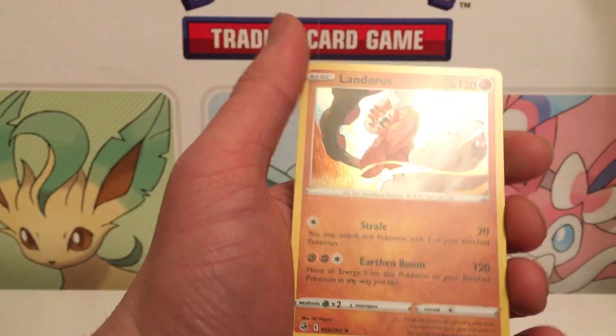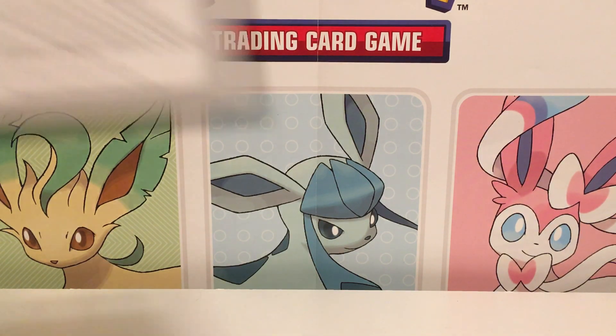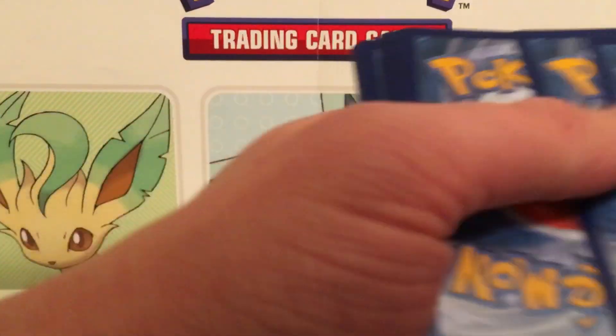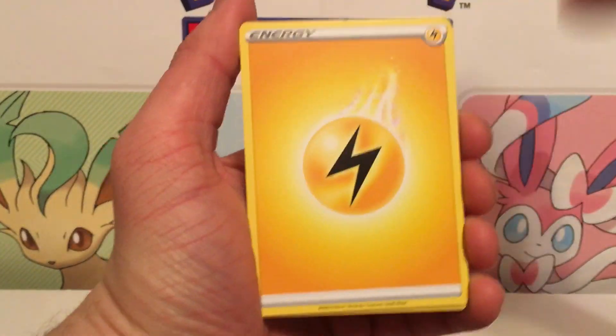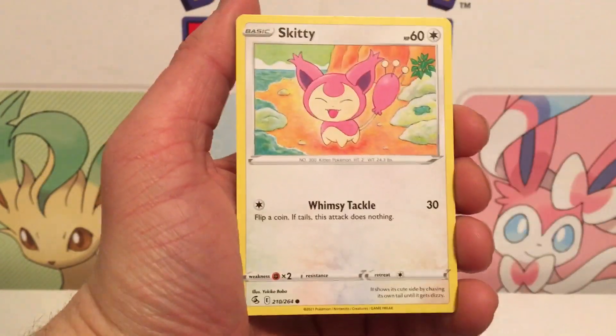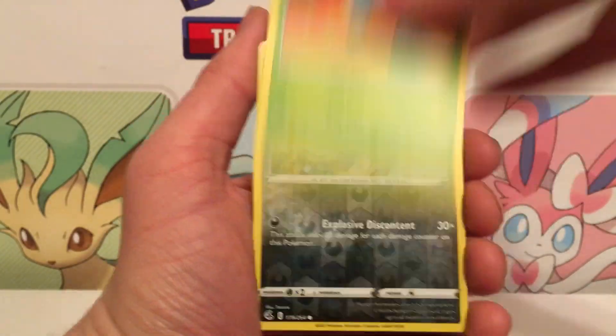Landorus — all of a sudden the holo rares are catching up. I said the ultra rares were ahead by a long shot and just like that, the holo rares said hold my beer. I should note — is this a kid show? I haven't looked at the analytics. I don't swear or anything so it's at least kids-friendly.